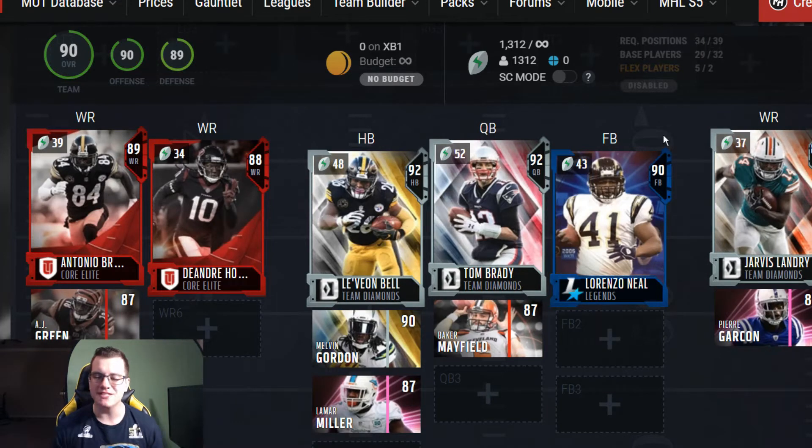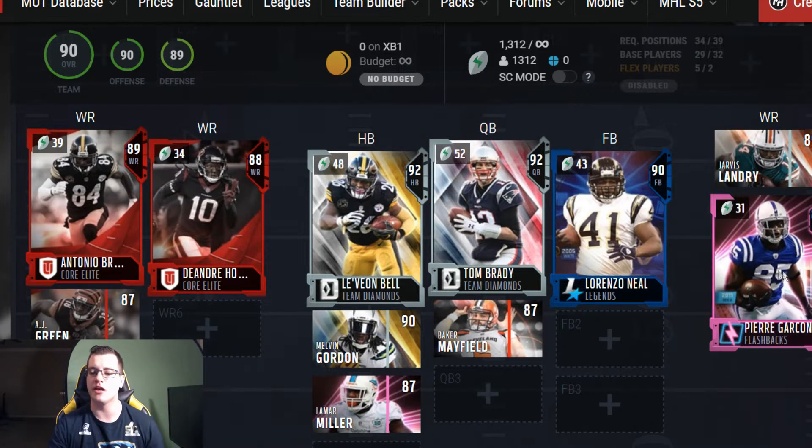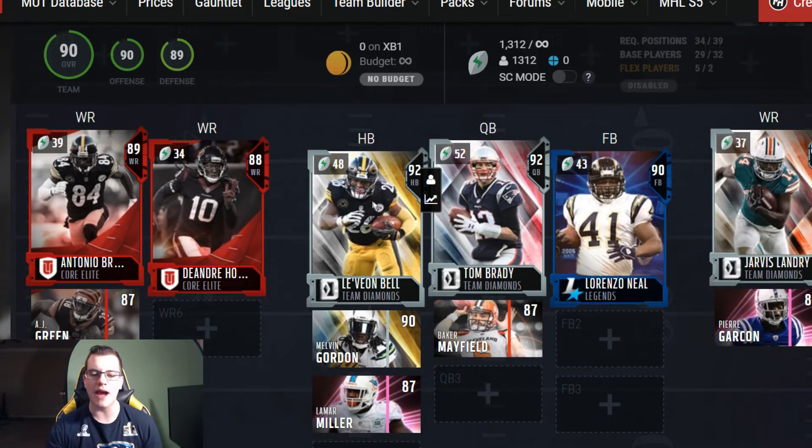Your offensive weapons in the AFC are going to be just a bit different than in the NFC. I want to hear from you guys in the comment section what you personally think is a lot better in the AFC day one. The wide receivers are going to be core elite Antonio Brown, DeAndre Hopkins team diamond, Jarvis Landry, core elite AJ Green, and flashback Pierre Garçon.